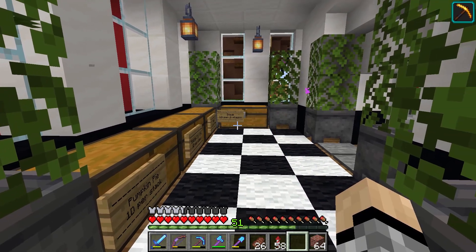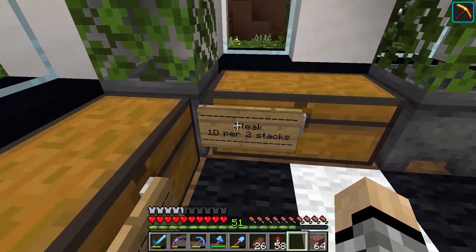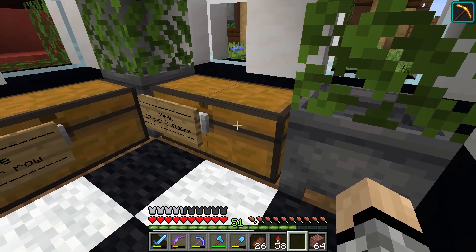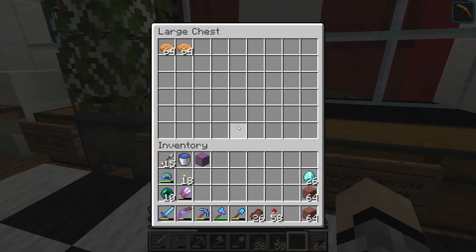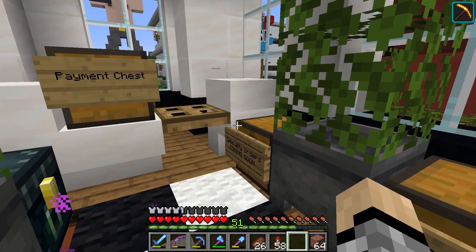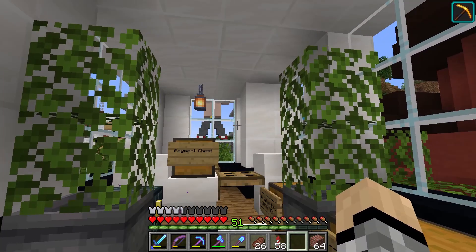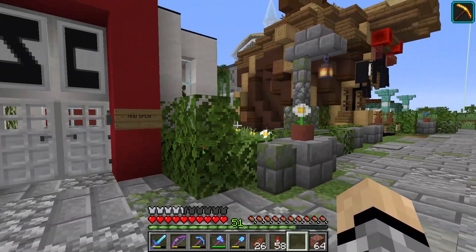Seeing as the other shop's prices are one diamond per stack for pork chops, I figured we'd lower our steak prices to one diamond for two stacks, since I have that massive cow farm. That's a pretty good price. The golden carrots I need to leave priced so I can at least make a profit. The cake we still need to restock. I gotta do some restocking on the terracotta shop as well. For pumpkin pie I really need some villagers, so we'll have to get into restocking that soon.